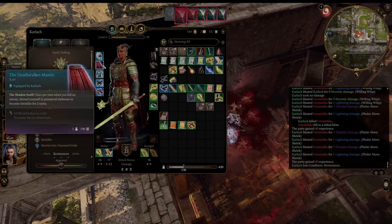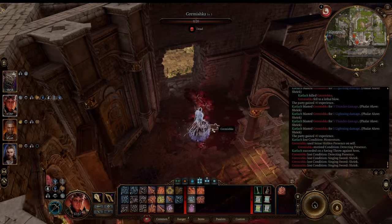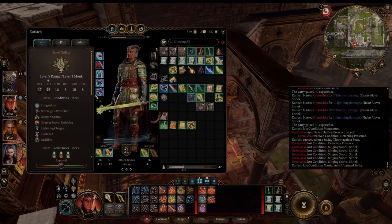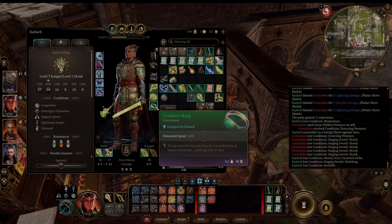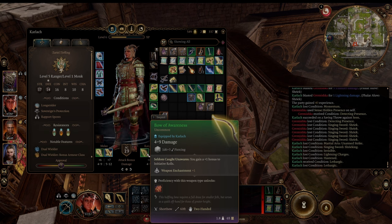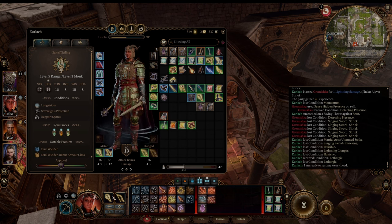Because of the Deathstalker Mantle, I also get to go invisible. I wore Boots of Speed at this point because it's another way to get closer to enemies, and I'm wearing Crusher's Ring for speed as well, and still wearing a Haste Helm. I also put on the Bow of Awareness for the initiative bonus at this point because I wasn't using Hunter's Mark too much. Especially when dual wielding, Hunter's Mark can be used, but more often you're going to just attack with the offhand or do the punches.